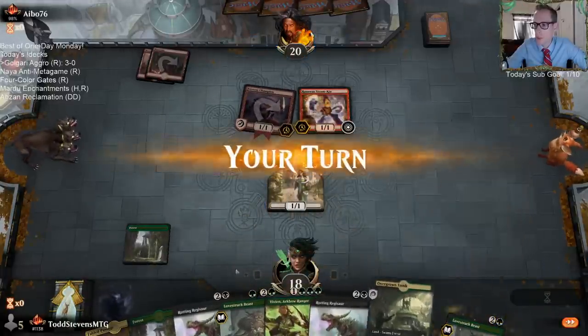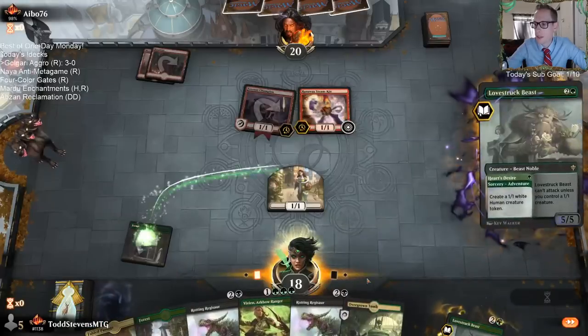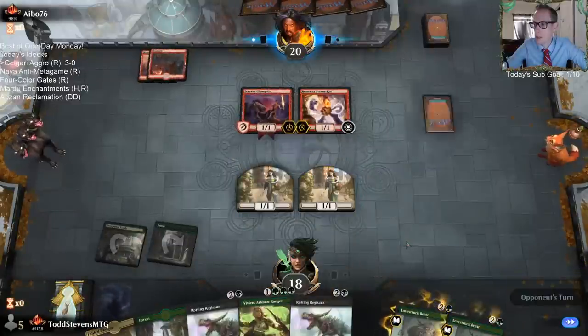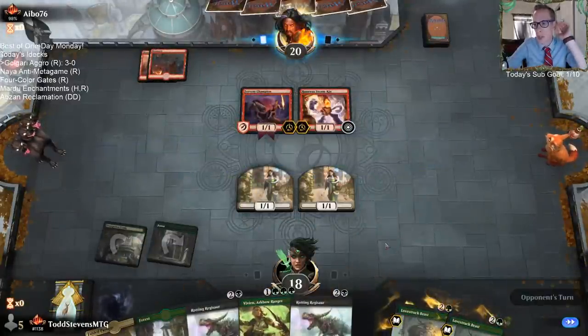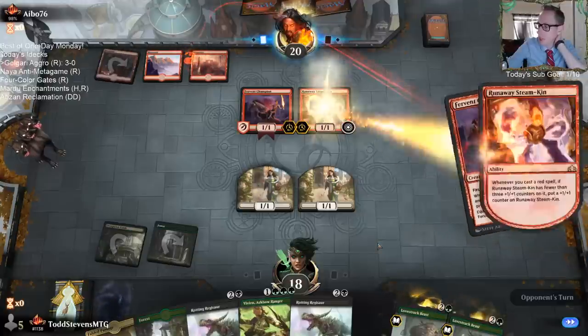I think I did get a loss yesterday from playing Mono Red. It's pretty hard to beat Lovestruck Beast. Now they're on the play and they got a good hand with Champion into Steamkin. So they may have a hand that could do it.